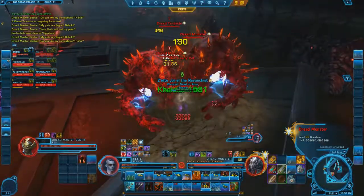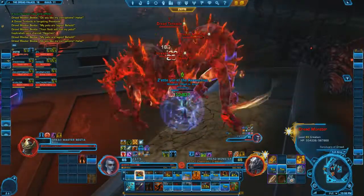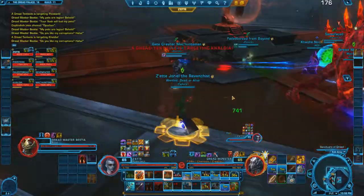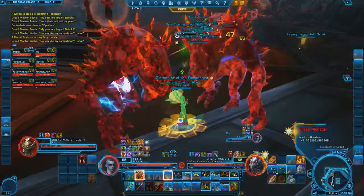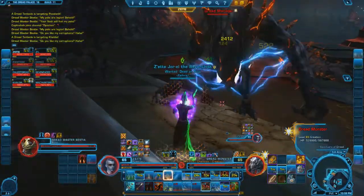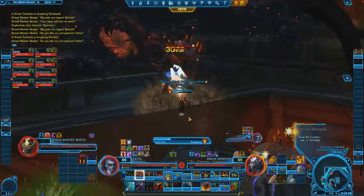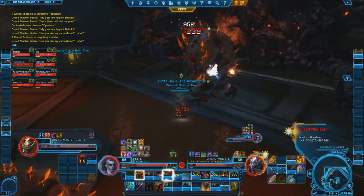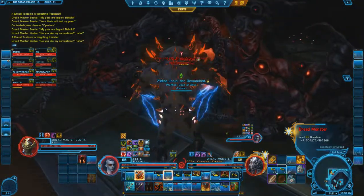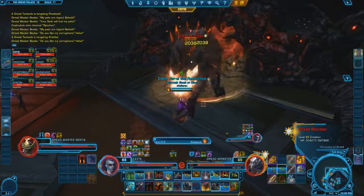If a tentacle spawns where you are tanking the monster, make sure you move away from the tentacle so the other tank can have their unbuffed monster on the tentacle. Here, no more monsters were going to spawn so my co-tank taunts one of my monsters — make sure your co-tank announces that they are going to do so so that you don't accidentally taunt the monster back. Now that I only have one monster it will occasionally throw me. Monsters only throw you over their shoulder so make sure its back is to the wall so that you do not get thrown towards the other monster.